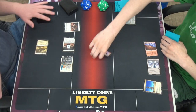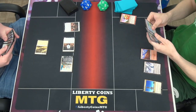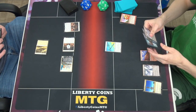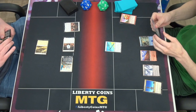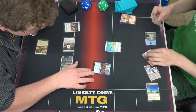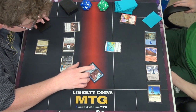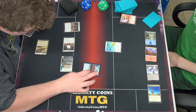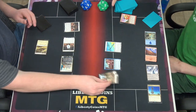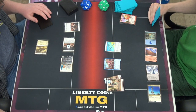Fire in graveyard. Untap. Drop the turn. Ornithopter, Ornithopter — do my land drop for turn, top an island, tap out for Whirler Rogue. I do not have Thopter. You do take 1 damage. These humans have flying and Ornithopters. Summoning sickness — nice turn.